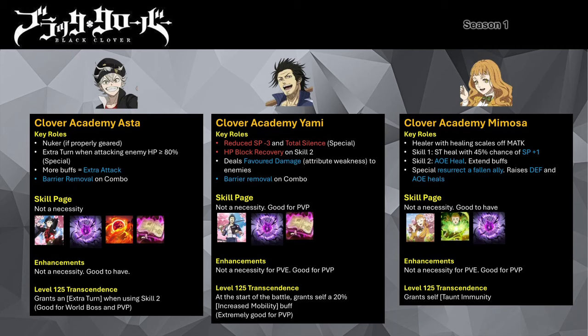Clover Academy Yami is another single target attacker mage who offers a variety of utility. Unlike other versions of Yami, this Yami doesn't offer any bleed debuff. His skill 1 is a single target attack that grants him an increased all-attack buff if he has 4 or more SP. His skill 2 is an AoE attack that inflicts block HP recovery and allows Yami to gain 2 SP. If you have his skill page, it allows him to cleanse 1 debuff; if a debuff is removed, he gains a 15% increased damage dealt buff.